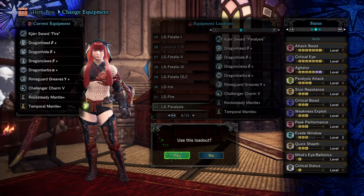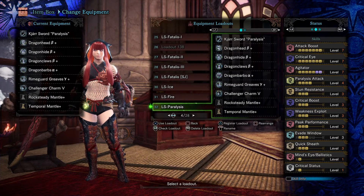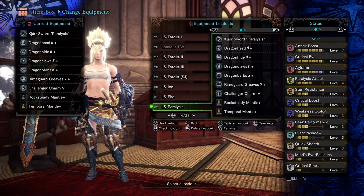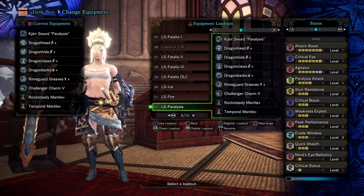Lastly, the paralysis longsword — this is actually a meme setup. I don't know how I ended up making this one. I think I was checking my inventory and saw I had the paralysis longsword and thought it's something I can use while hunting random monsters, or just for a meme run. It's just funny when you can paralyze the monster non-stop. This is the only status weapon I have, I believe.